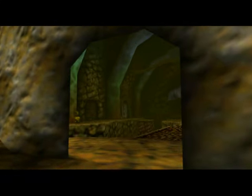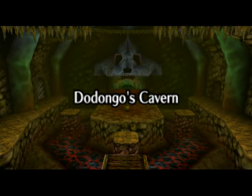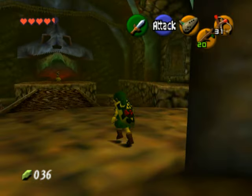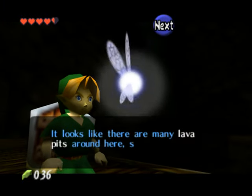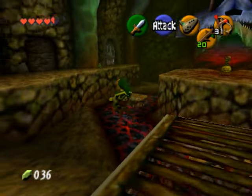Any walls that look like that are bombable, so you'll see a nice overview of what the dungeon looks like. Once that cinematic is done, you want to head forward and Navi will yell at you just to let you know that there is lava around. This is a good cue to equip your Hylian shield if you haven't done it yet.